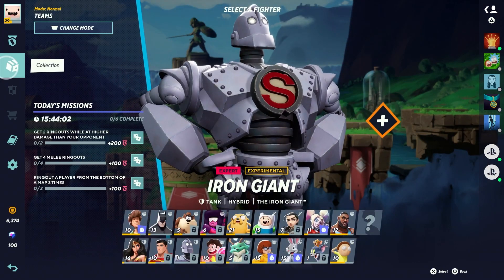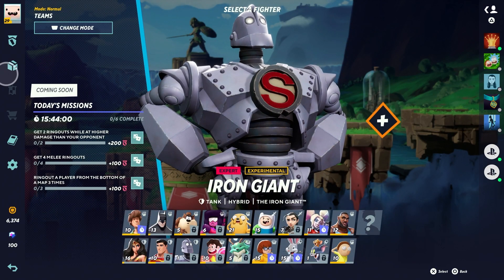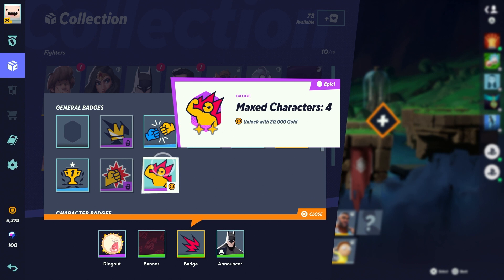Did you know that there are two ridiculously expensive items inside of Multiverses? The first one is a badge which costs 20,000 gold and it is the maxed characters one. This one doesn't feel very necessary, but once you have every single character maxed out, it's just bound to be in your possession at that time.